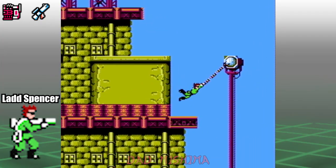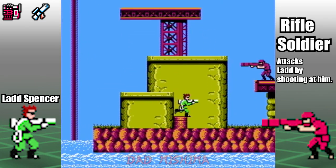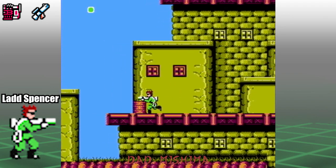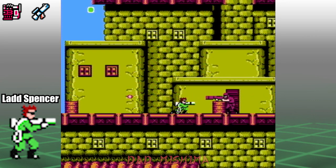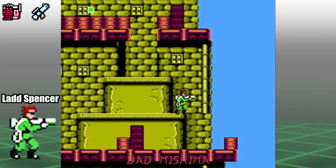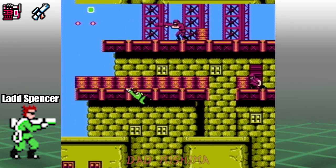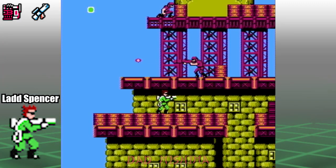Now use the lamp poles to grapple over to the right side. Drop down and take out the rifle soldier, then grapple up to the next level. Make sure to crouch under the enemy's gunfire. Now we have to climb up to the very top of this fortress. Let's use that trick to climb to the top of these barrels, then take out the next two rifle soldiers and proceed through the door.